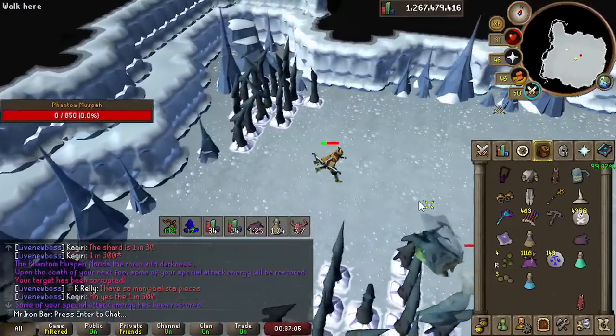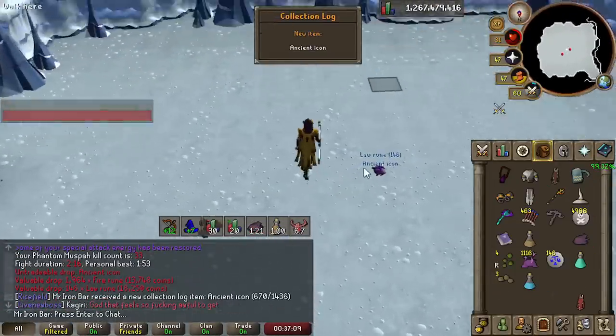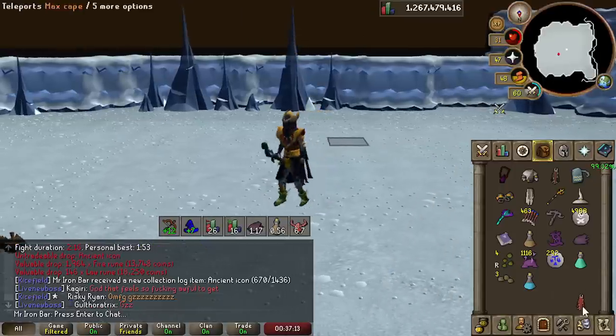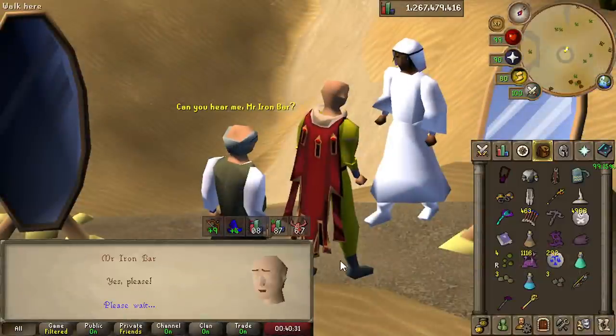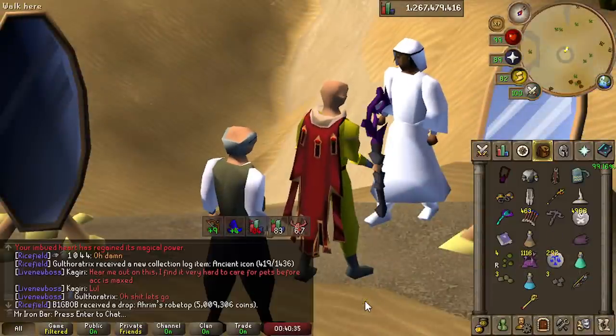I got an Ancient Icon — that's an actual new item. Is that the Ancient Staff upgrade? Let's go! So we got the Ancient Icon, which means it's time to upgrade the Ancient Staff to the Ancient Scepter.